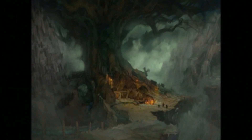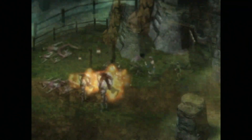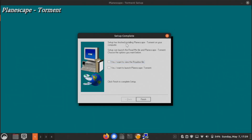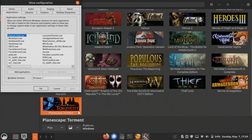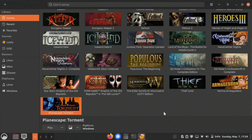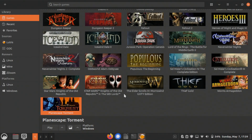I would also suggest creating a separate prefix for each game. If you don't know what a Wine prefix is, it's just a separate folder in your games folder for each game — you'll have seen that I made one called Planescape Torment for this installation. The reason we do this is because you're going to want different Wine versions and Wine settings for each game, since every game is going to have slightly different recommended settings. Extra Wine versions can also be downloaded through Lutris.